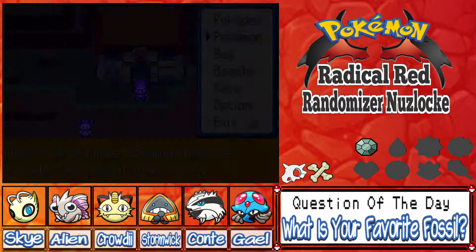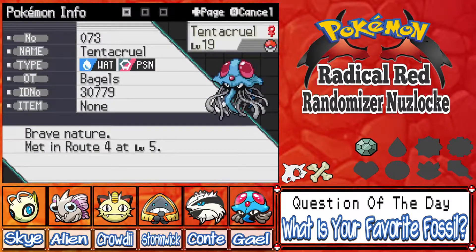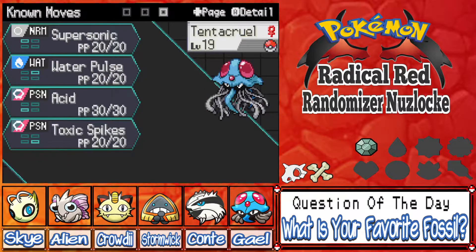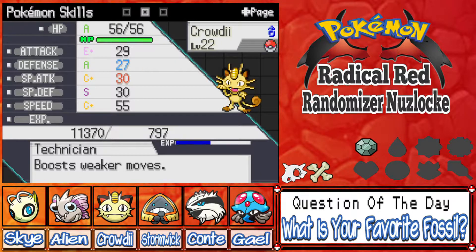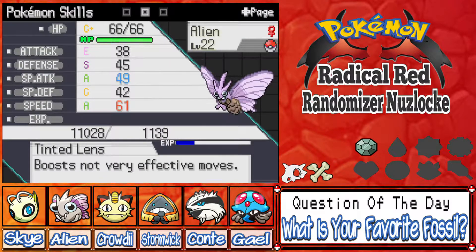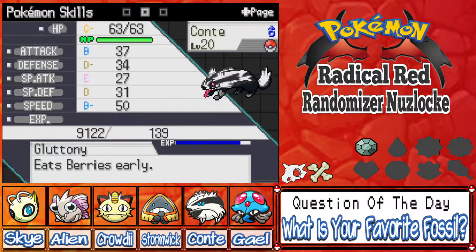Let me show the fruits of our labors. We got Tentacruel — Gale — we didn't get to nickname it but it is Gale. Tentacruel now has Water Pulse, Acid, Toxic Spikes, and Supersonic. We got Crowdy the Meowth hitting level 22 with Scratch, Faint Attack, Bite, and Fake Out.